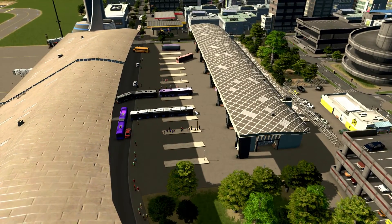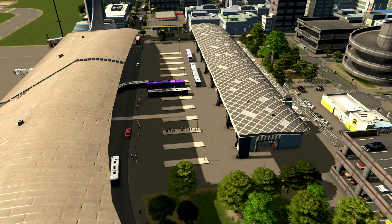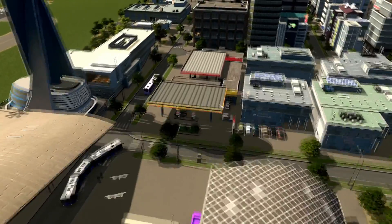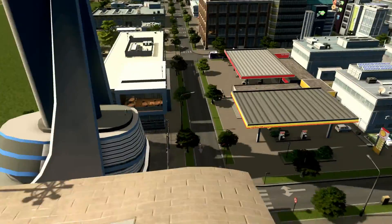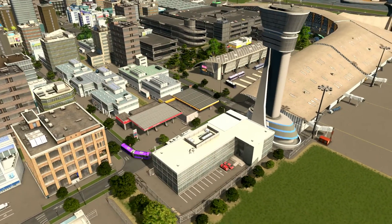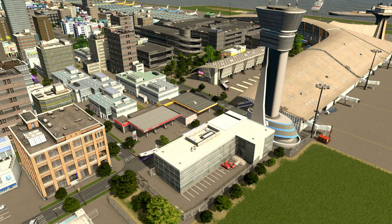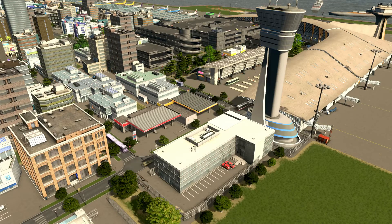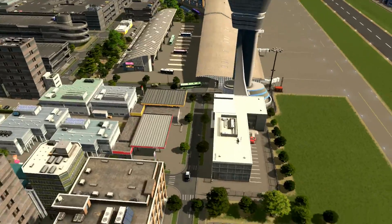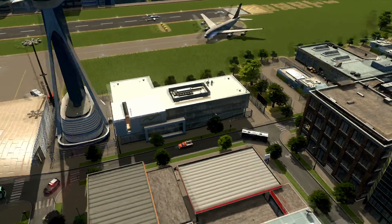I already showed this bus terminal in the previous episode, so I don't want to explain it again. We have two fuel stations where you can grab fuel for your car. We have a customized air control tower downloaded from Steam Workshop. Those buildings can be placed using the RICO add-on — I am just using the RICO add-on. This is another department of transportation road maintenance depot.